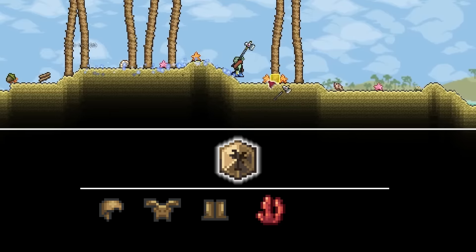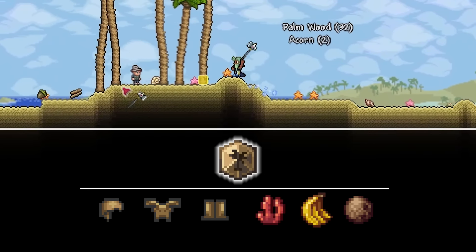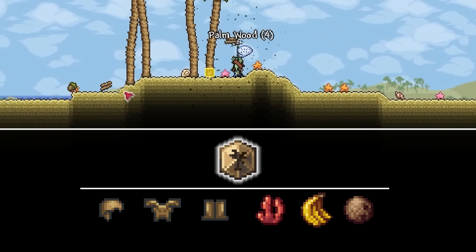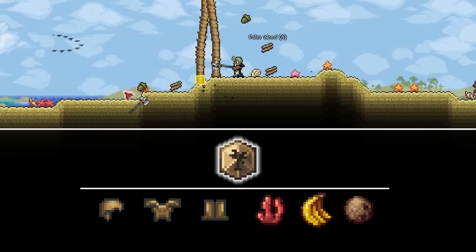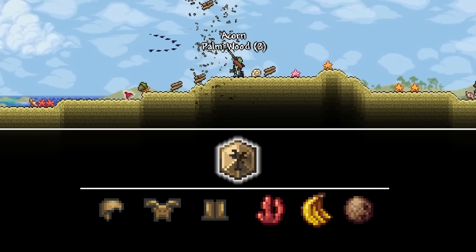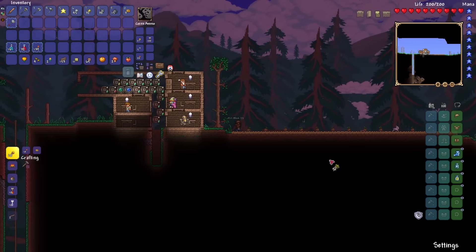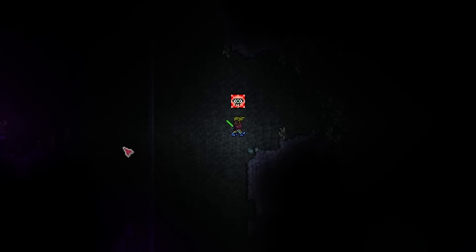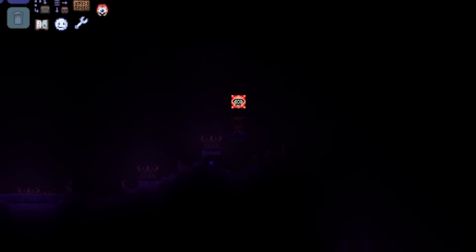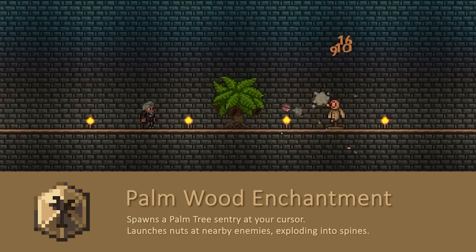The Palmwood Enchantment takes a full set of Palmwood armor — 75 Palmwood — plus a piece of coral, a banana, and a coconut. Coral you find on the beach, and both the banana and coconut drop from palm trees. The fruit drops seem nerfed — maybe it's the old version of tModLoader I had to be on — but I managed to find everything. Then you take it all to a Demon Altar to craft the enchantment.